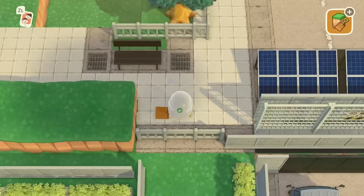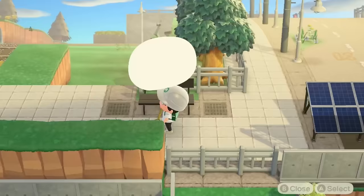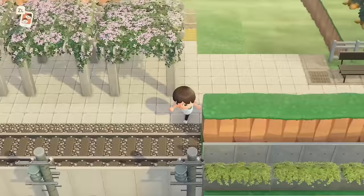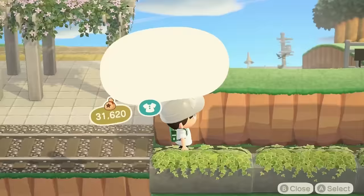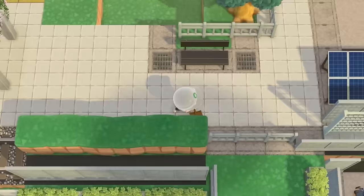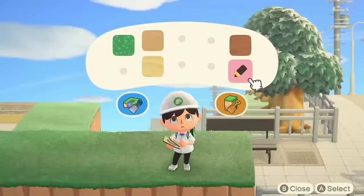I'm currently trying to build a tunnel for the train to enter. This build is make-believe, but I wanted it to make some logical sense — structures the train would go into and come out of, with both different train lines ending at the station, one on the left and one on the right. It'll make sense when you see it. I'm using a combination of simple panels, fences, short simple panels, and plant partitions — the same items from my previous outdoor build on Tokyo 3 — to add height and make things look more grand.